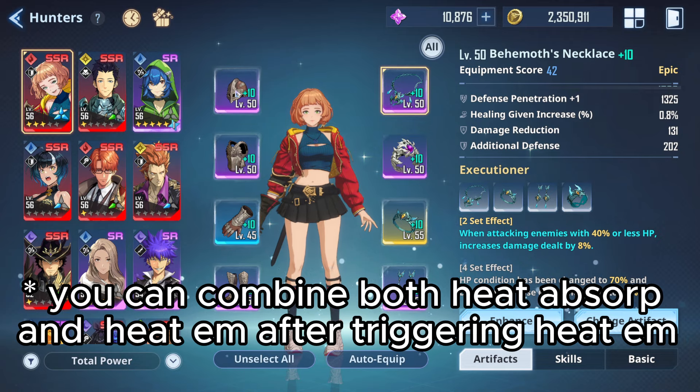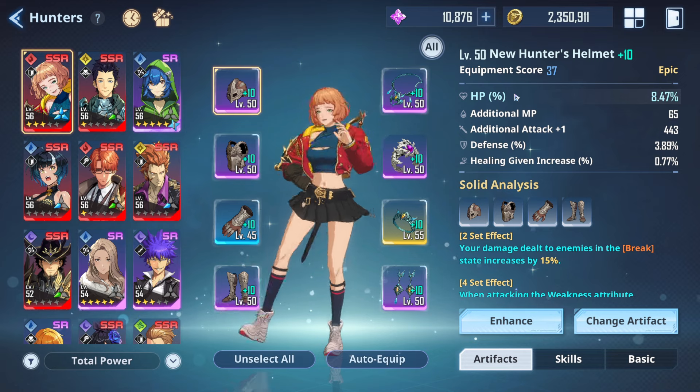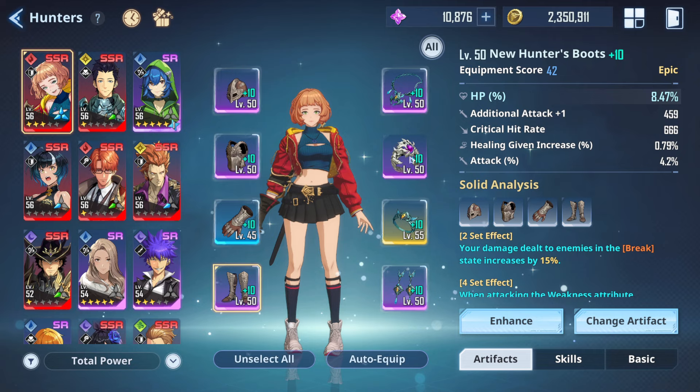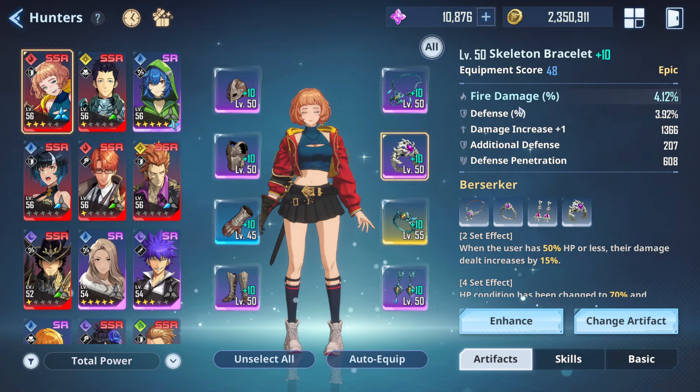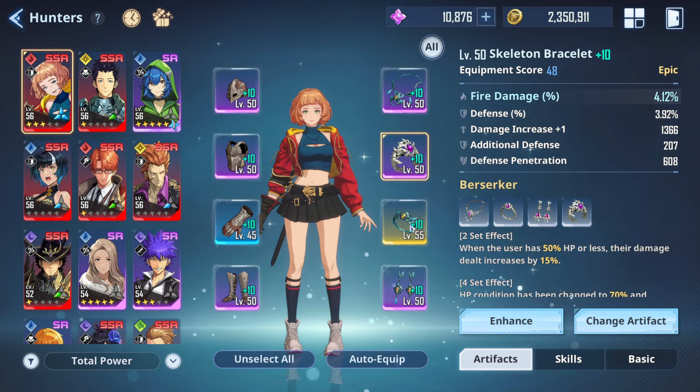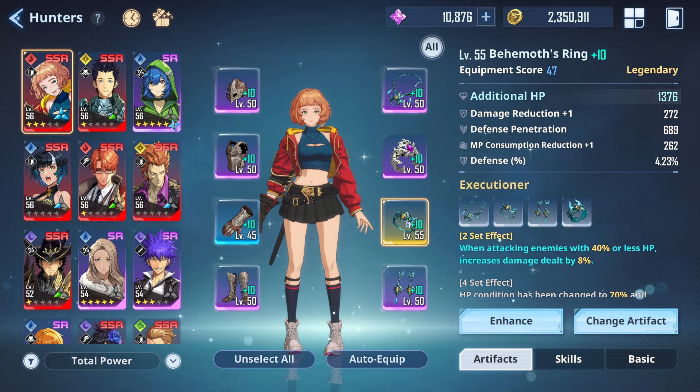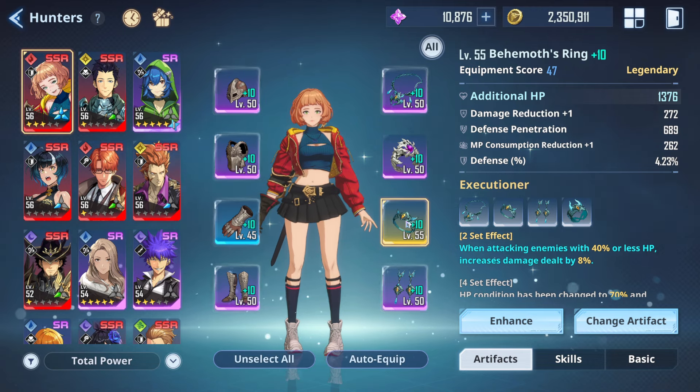For main stats: the helm piece should focus on HP percentage, boots should have defense penetration, gear pieces should have fire damage percentage, and the second ring should have HP percentage. The substats to focus on are HP percentage, additional HP, defense penetration, and damage increase.